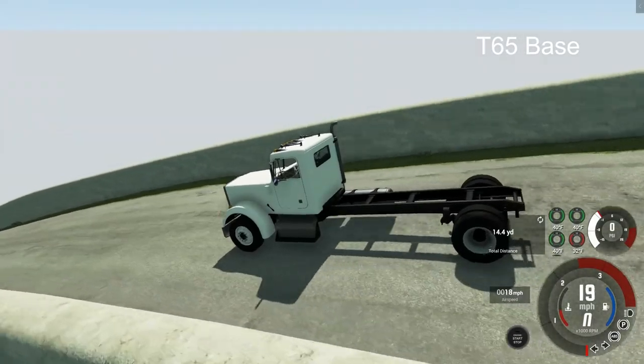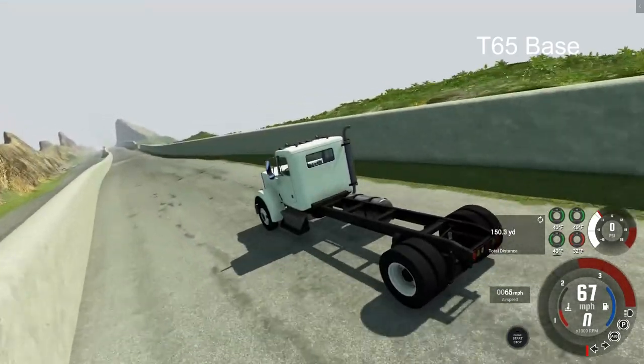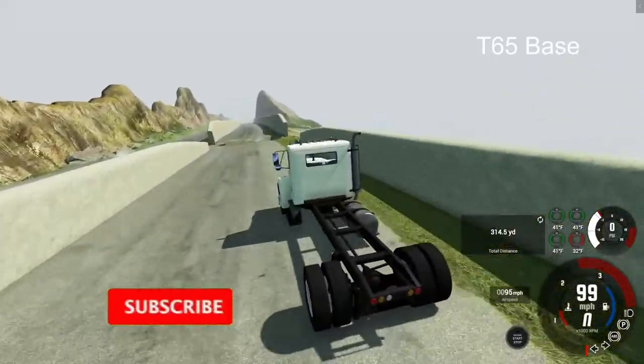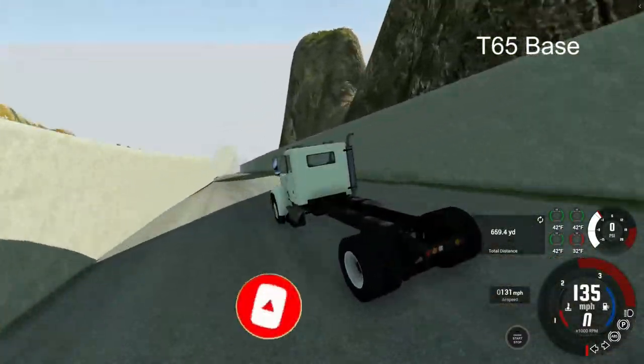Now the T-65 base vehicle — you notice it has a longer base to it. This one actually isn't upfitted with a trailer hitch, which is kind of interesting. I'm just spawning them in as they come. Nice little move there over that first waterfall, which is the first checkpoint.